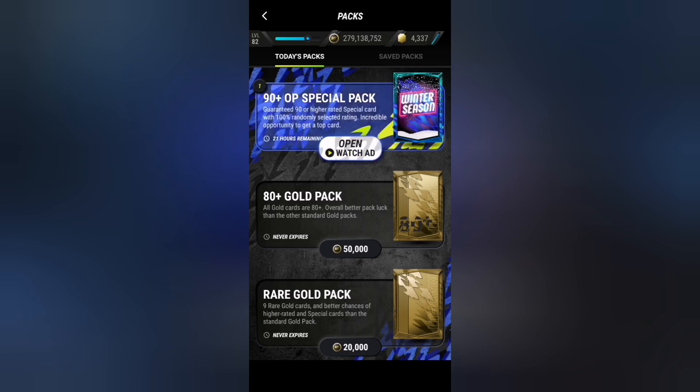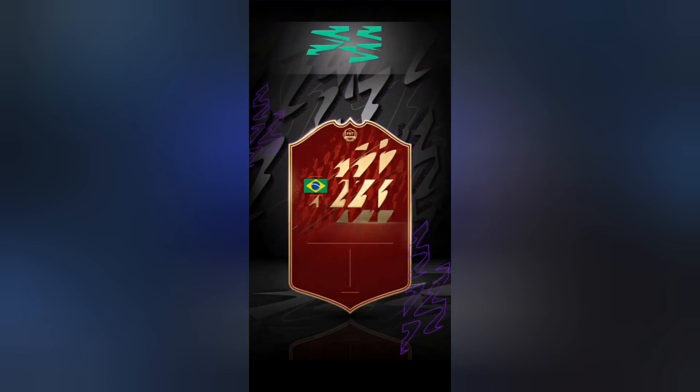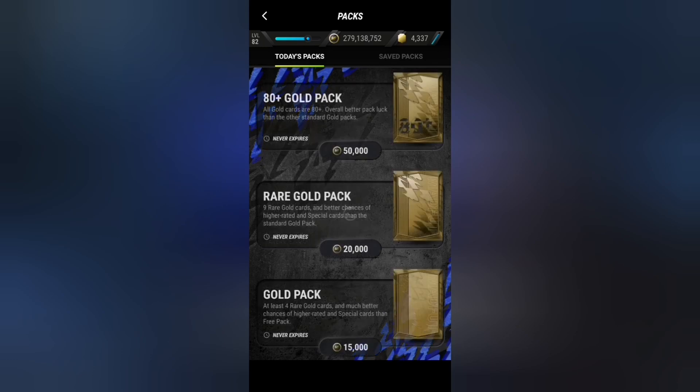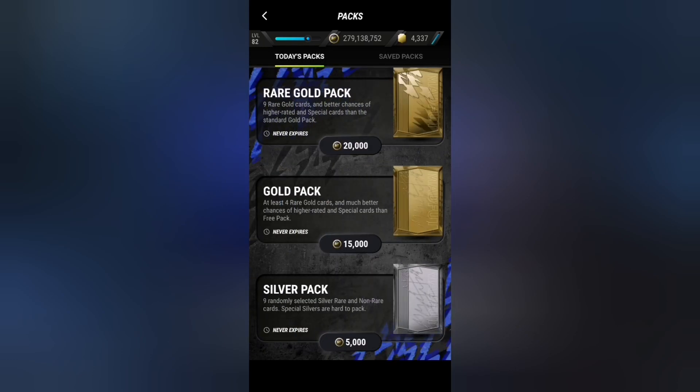Our last pack — can we get a Team of the Year from this? Let's see. Just please be a blue flare... it's red, that's not a good sign. We get Neymar, 92 rated. It isn't even that bad, but I guess this is not the day we're gonna be getting a Team of the Year.